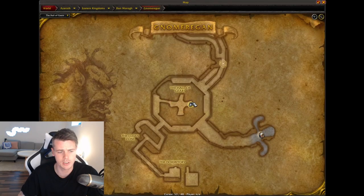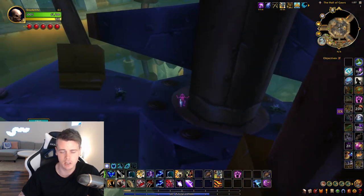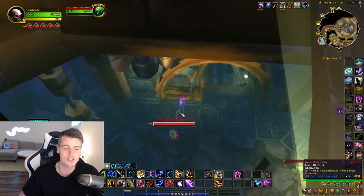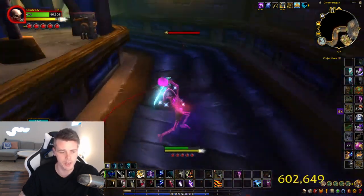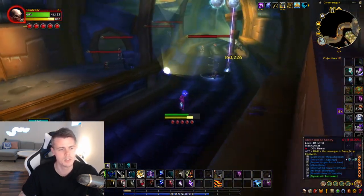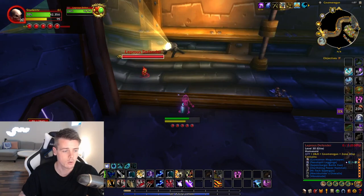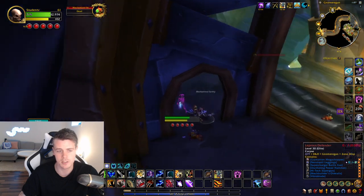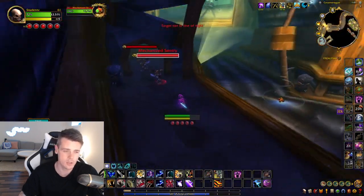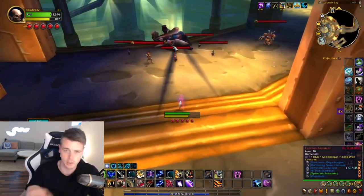First thing of importance is when you reach this area right here, this chest will always be up. Sometimes it's a locked chest and sometimes it's going to be an unlocked chest like right now, but it has a 100% chance of spawning. So I always loot that chest before I jump further down. Make sure to kill all of these mobs. A pro tip: you can kill the mobs up here on this level and then AOE loot all the mobs downstairs as well. It's a lot faster to just run either upstairs or downstairs and kill the mobs with ranged abilities and AOE loot all of them.